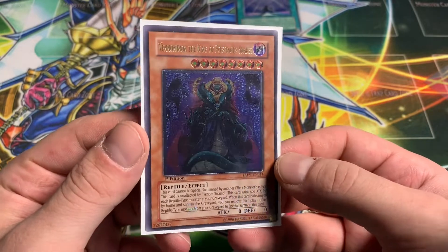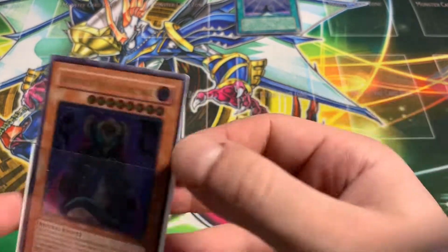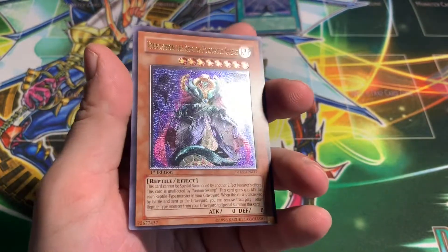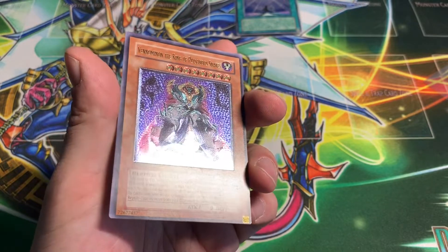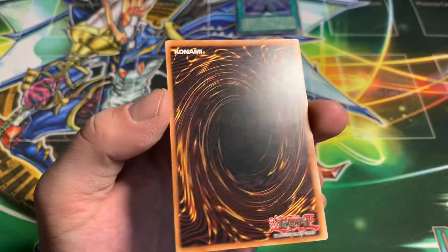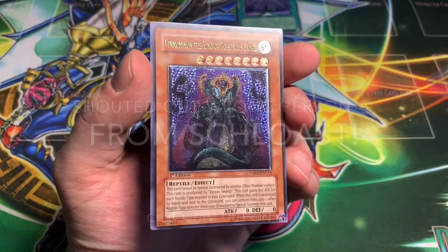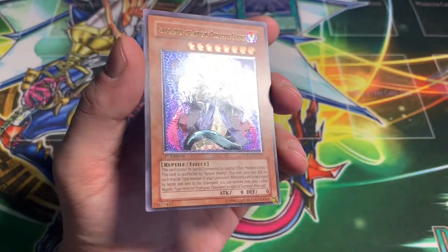Oh, what? I swear I just paid for this. Venominion — the King of Poisonous Snakes. Pretty epic card. Oh, look at that beautiful ultimate rare. This one looks like a Euro print — terribly off-centered, as you can see, but very nice nonetheless. Not too bad at all. Look at those awesome ulti swirls — very, very cool. So I'm happy with that. Venominion, the King of Poisonous Snakes.